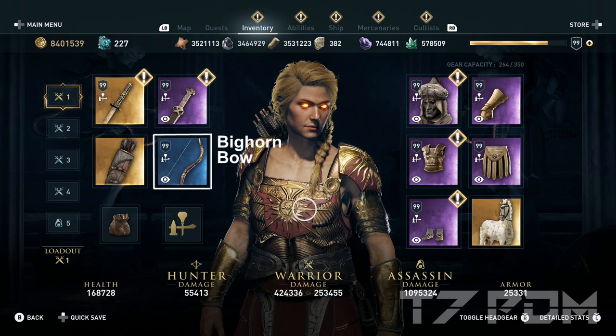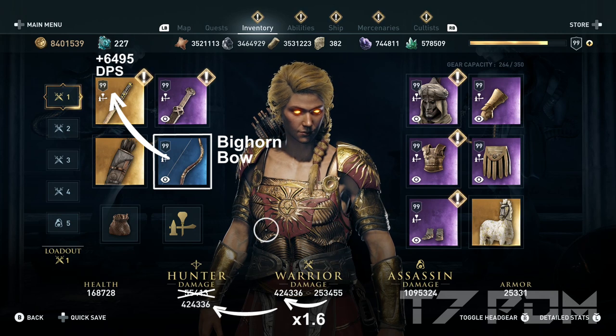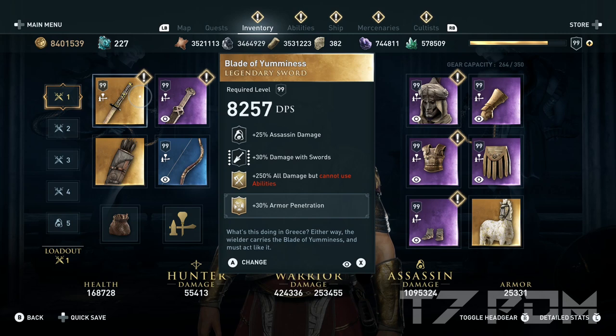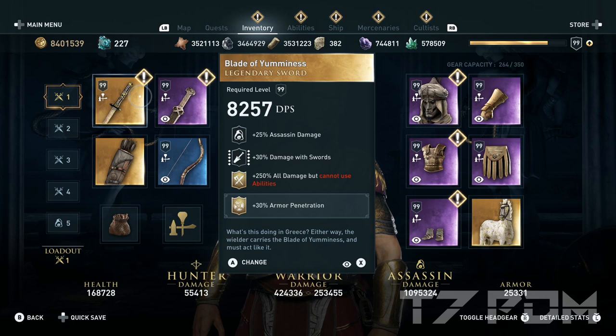We use the bighorn bow, and by doing that we add all the bighorn bow's 6,495 DPS to our left melee weapon, which will also be the blade of yumminess, and we get 400,000 damage when we shoot our arrows. The blade of yumminess will have assassin damage, damage of swords, and 250% all damage, but you can't use abilities. We'll just use our torch to heal ourselves, so that's not an issue. I engraved it with armor penetration since armor penetration gives you the most damage. Other options include engraving permanent fire damage on your yumminess or using 50% crit damage instead.